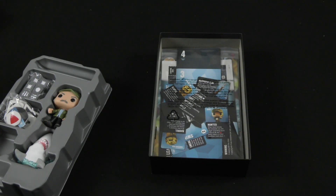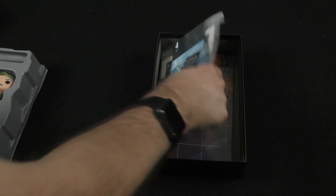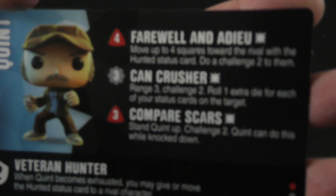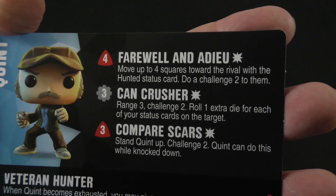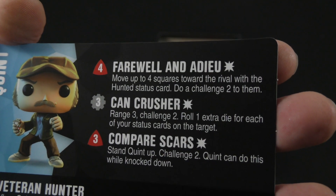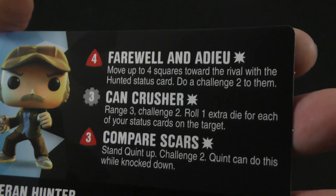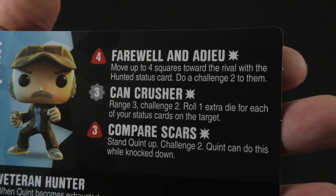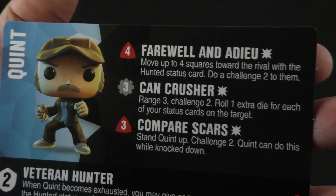You can already think of the different pairings you could have, adding that Shark or that Spear Gun to other games of Funkoverse. Let's take a quick look at the powers of the cards. Quint has Farewell and Adieu: four red power, move up to four spaces towards the rival with the Hunted Status card and do a Challenge 2 to them. Then there's Can Crusher: three gray power, Range 3, Challenge 2 — roll one extra die for each of your status cards on the target. It looks like Quint is going to be putting out status cards.